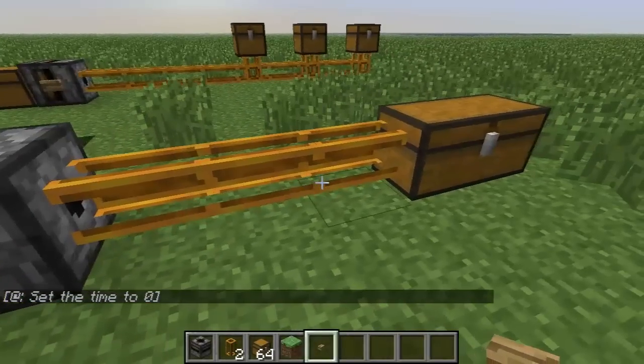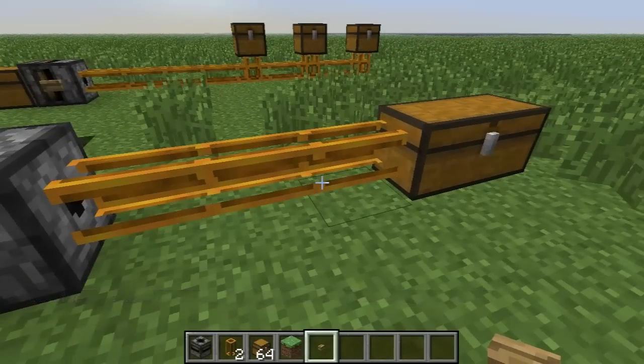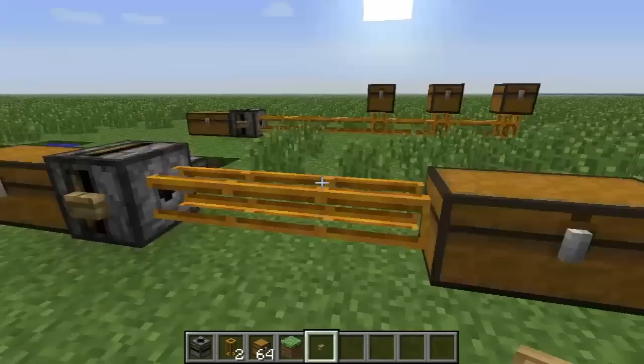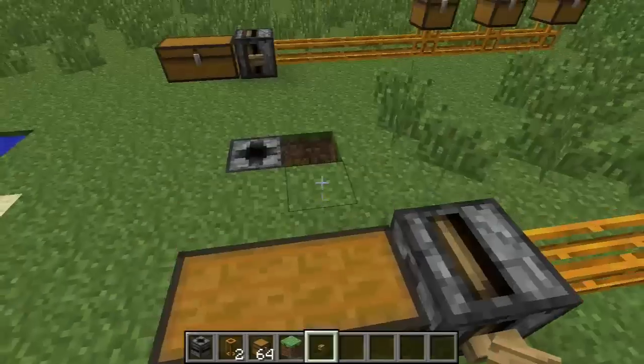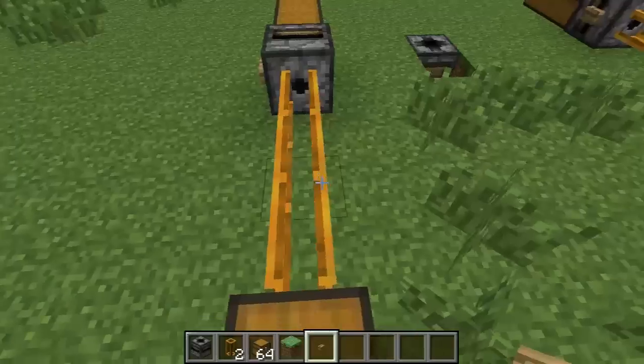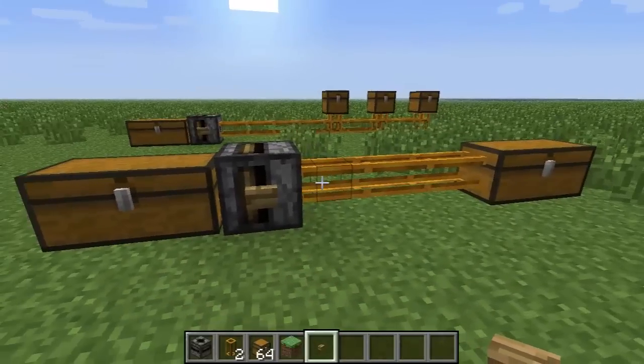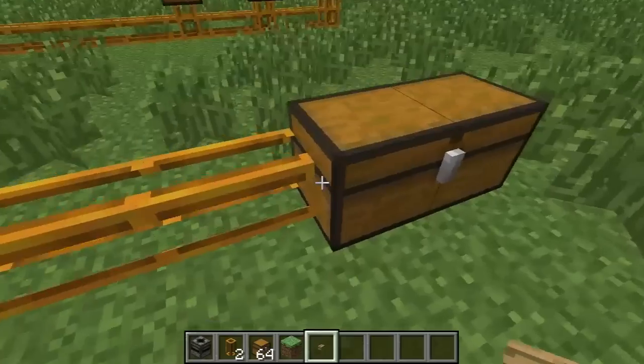Basically, pneumatic tubes are a system in Red Power for getting an item from one inventory to another. Here I'm using chests, but it can also be things like furnaces, dispensers, or anything in any mod that happens to have an inventory that you can connect to.